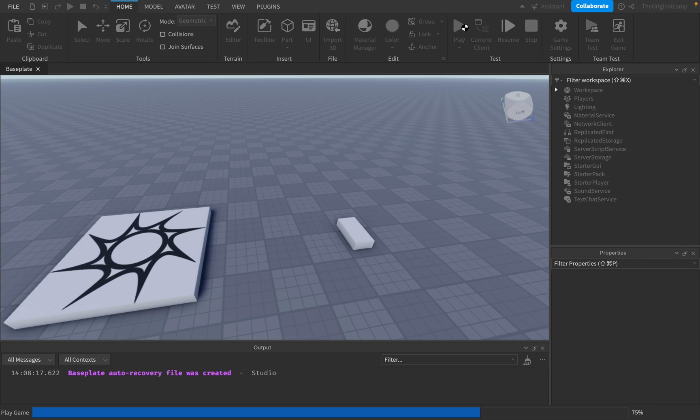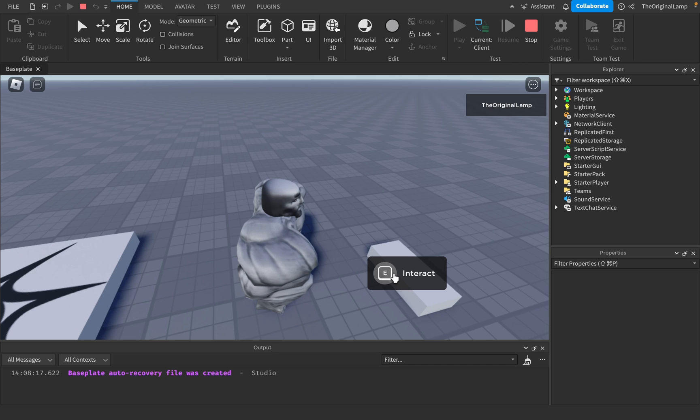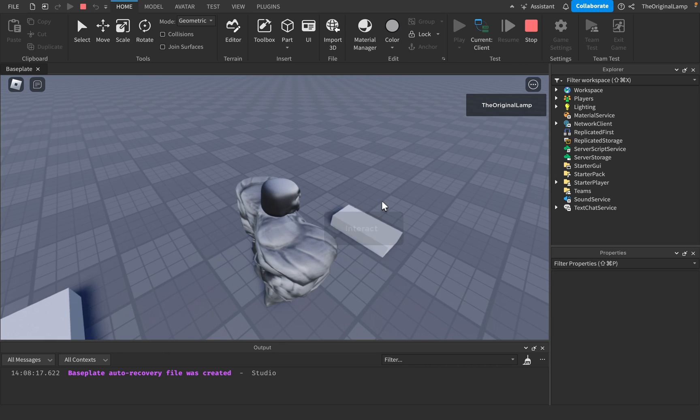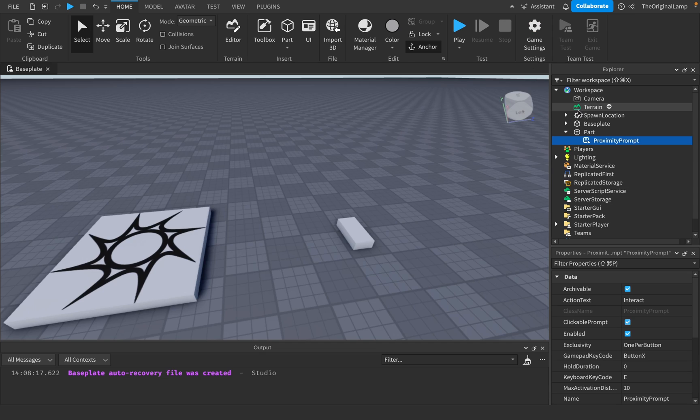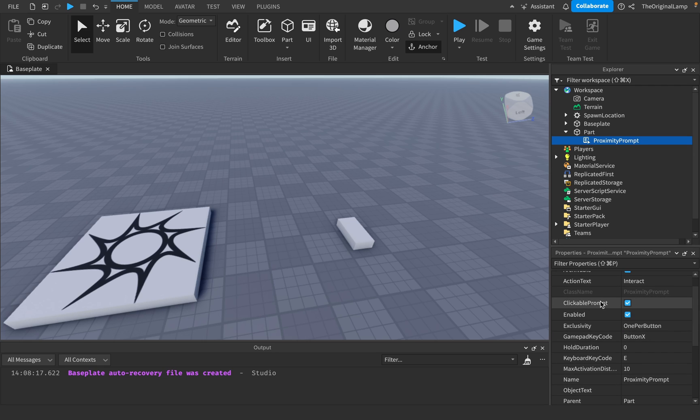Now when I actually go ahead and play the game, we have our part. When I walk close to it, as you can see, we have a prompt. I can either click E to interact or actually click on it. If you were on mobile you're also able to tap on it - so it's either a key or a tap, fairly simple.